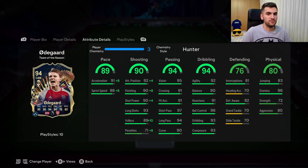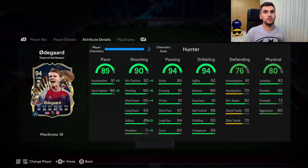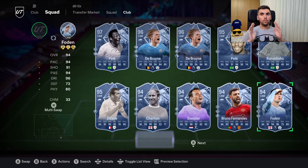About his defending, it is capable — he also has good standing tackle and interceptions on this card. About his physical, his strength is low in this game, it is actually low for the value. 500K for this card — it is expensive, but in my opinion it is worth it. I'll give him a strong rating and he's also in my top six CAMs in the game right now.